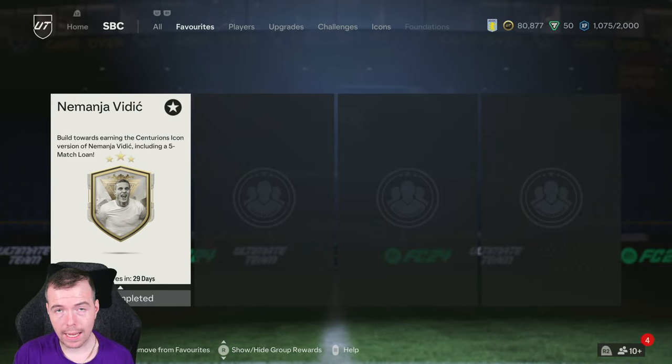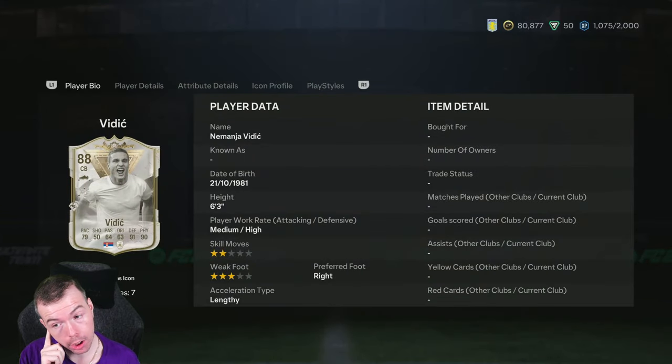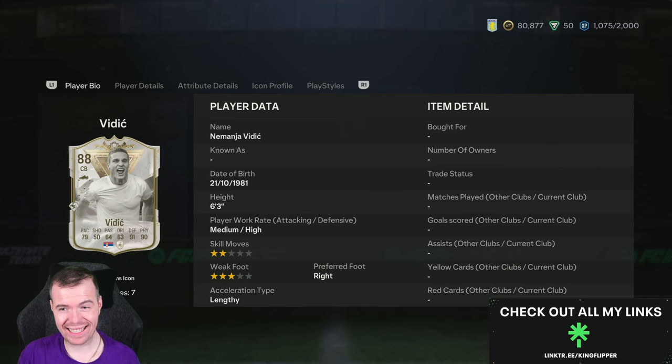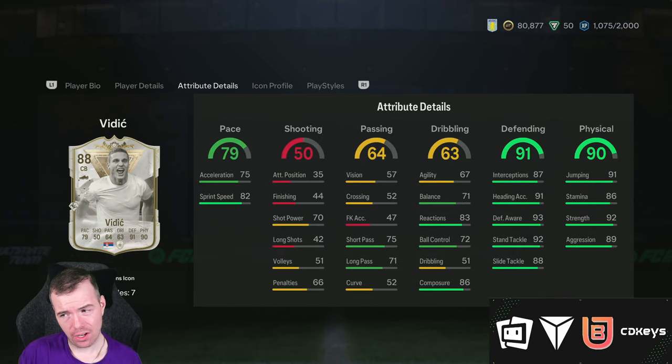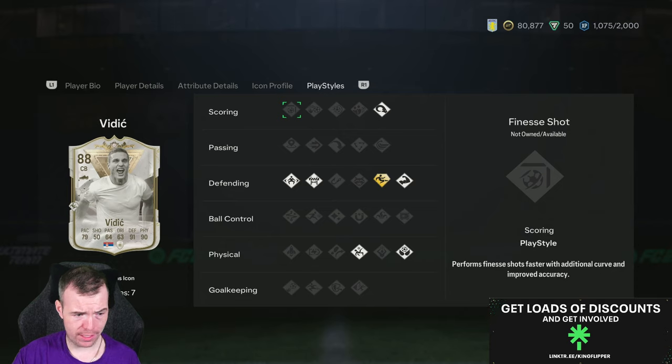Yo guys, what's going on? King Flipper here and welcome to another Centurion's SBC video. Today we have Nemanja Vidic's Centurion card which is an 88-rated. I'm not going to go through it too much — the only issue is it's pretty much a plus one on everything to his 87. I think it's only plus two on dribbling. So the card's pretty decent. I did not check his play styles though — that was the only thing I didn't actually check.